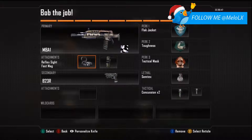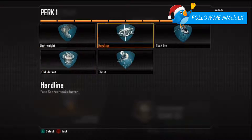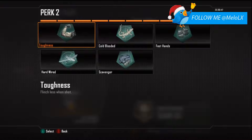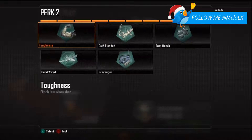Then Fast Mag. For secondary I have the B23R. I have Flak Jacket because it's an assault rifle — I don't move much with an AR, it's more of a control playstyle, so Flak Jacket is the best to avoid dying to grenades. Then I have Toughness so I don't flinch when I get shot. Honestly if I could, I'd replace it, but there's nothing else I really want to add.